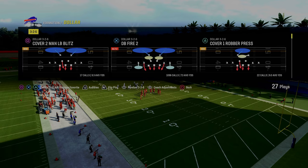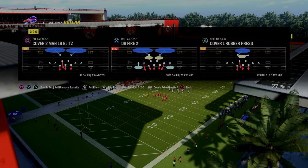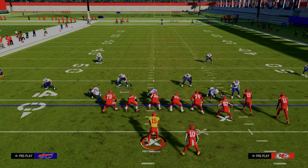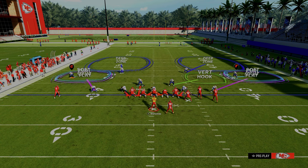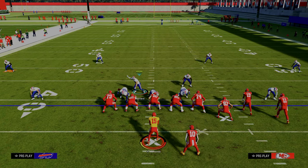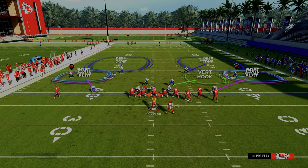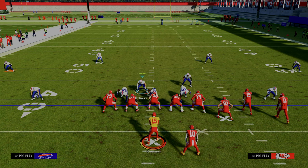We're going to take advantage of this DB Fire 2 defense because it's kind of a very good stock defense. Essentially, we're going to come out in it, simply press our defense, back off both of our outside corners, and then purple both of those blitzing defenders. From there, all we have to do is blitz our user. I like to pinch my defensive line and crash them down. If you stand right here, you can see the little green bar over your head, which is going to significantly help this defense. If you're back further, it's not going to shed properly, so get closer to the line of scrimmage to get that bar and get better sheds.